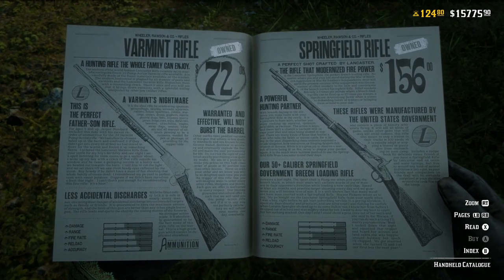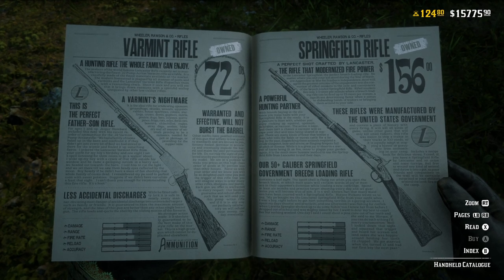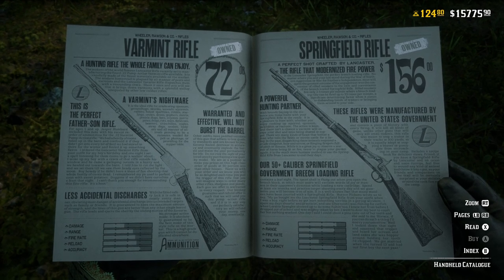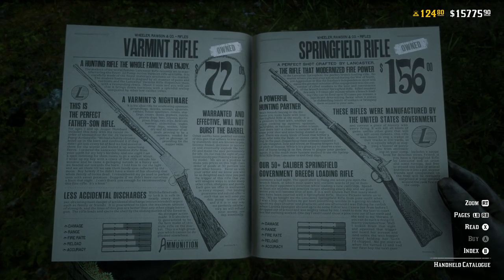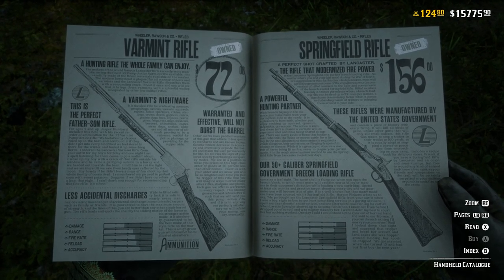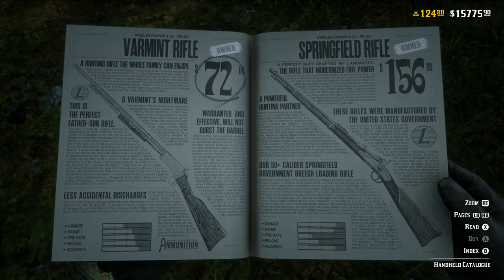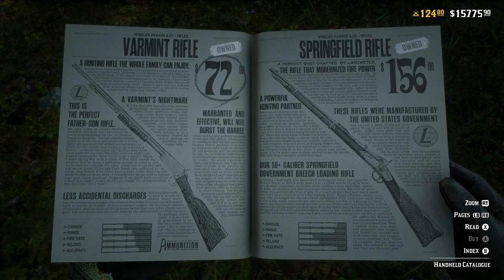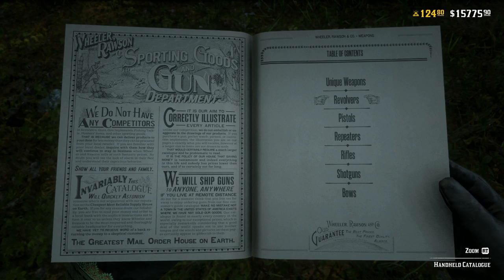The damage and range on the Varmint Rifle are significantly lower than the Springfield or Bolt Action, which is why you might eventually want to upgrade. However, the Varmint Rifle is still used a lot in PvP and I've used it in some of my latest matches based on my ability cards. If you want to see a video about the ability cards I use, definitely let me know down in the comments.